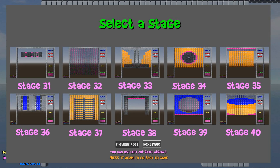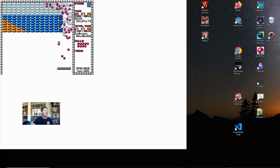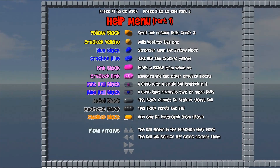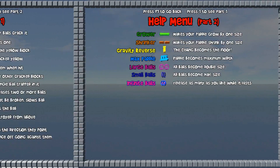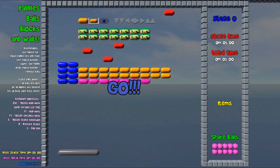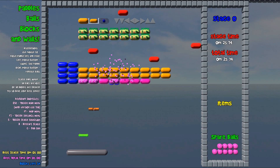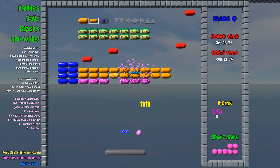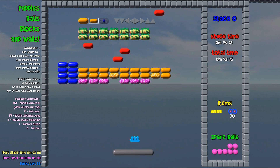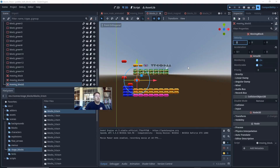I was able to make quite a bit of progress this week. I added all 50 levels from the original game called Block that inspired me to work on this project. I finished a two-part 3D help menu that explains all the blocks and power-ups. I added a few more music clips and sounds for each of the power-ups. I started working on a few new ideas for the next 50 custom stages that I'll be creating in the coming weeks.